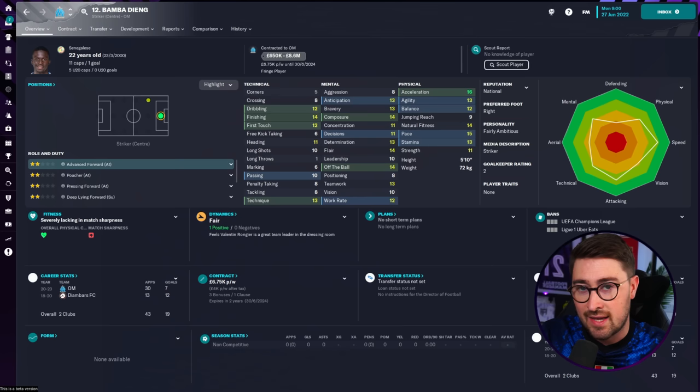The second player on my list is a player that was linked with the Premier League in real life in the summer before his deadline day move to Leeds collapsed. He's ended up staying at Marseille. It's Bamba Dieng, a striker, 22 years old, Senegalese. He's got attributes in decent places: 16 acceleration, 15 pace, and finishing of 14. He does have some gaps in his game — I'm going to say he's average overall. But if you're looking for a squad option or a backup striker, I don't think you can go far wrong with Bamba Dieng. He could be your first choice striker if you're slightly lower down the table.